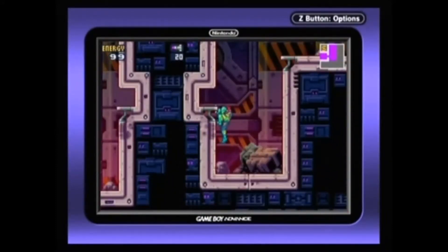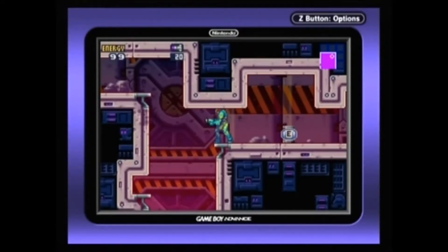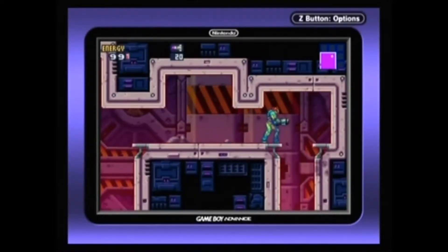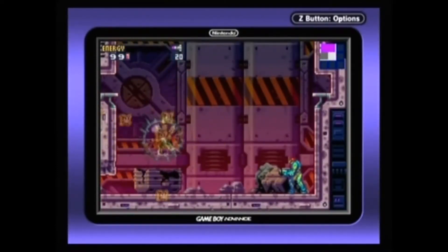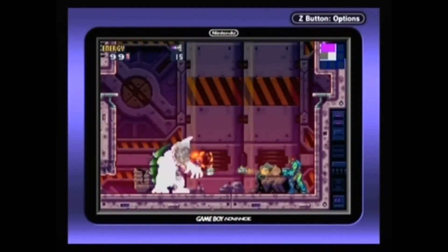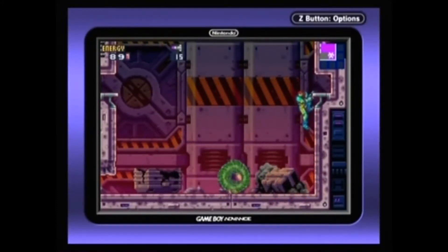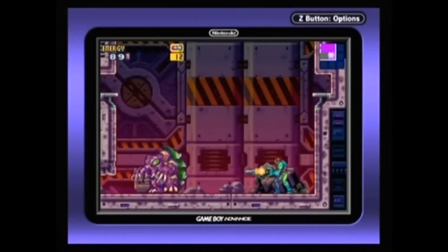I think this new Fusion suit gives Samus a lot more flexibility. This right here is an energy tank — it gives us a fresh tank of energy! We've now got 199 health instead of 99! That rolling attack can knock you off — just hit the front of it with missiles, it's invulnerable at the back.